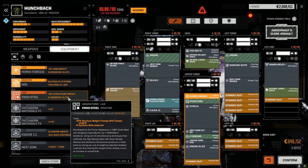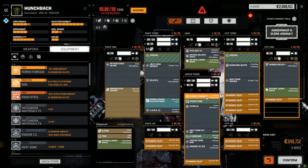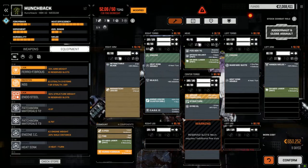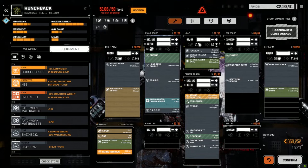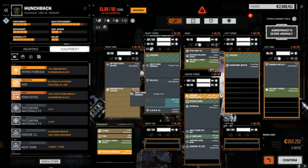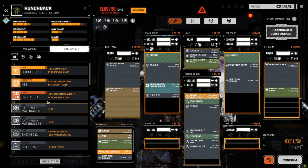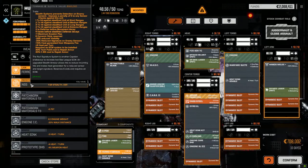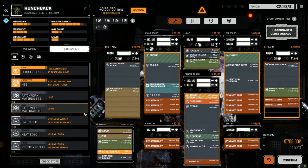We've got endo steel - what we're going to do is pull the ferro and put in the endo steel. That'll give us space but it requires one more slot. What's our heat efficiency right now? We can pull out a double heat sink from this side and put in the endo steel. But we don't have enough space for the NSS, man.